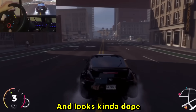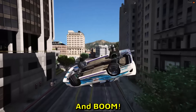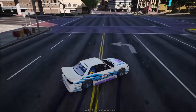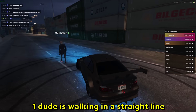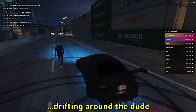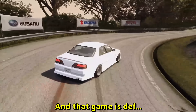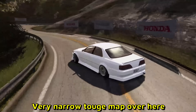Wow, and it looks kind of dope — Logitech wheel over there. That's GTA 5, and boom, there's just a weird flip. And that's it. Yo, this is awesome — one dude is walking in a straight line and there is a drift car drifting around the dude. A very original clip, I love it.